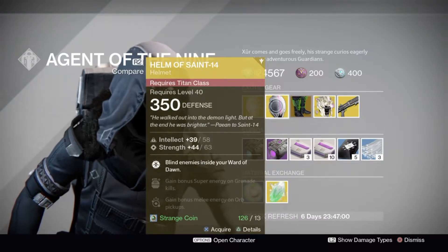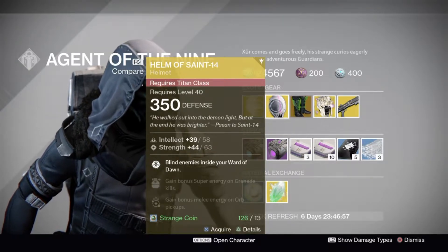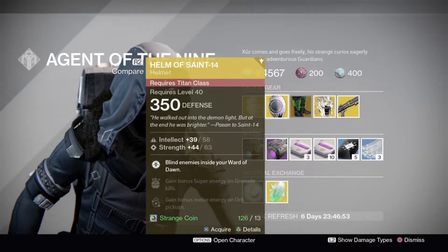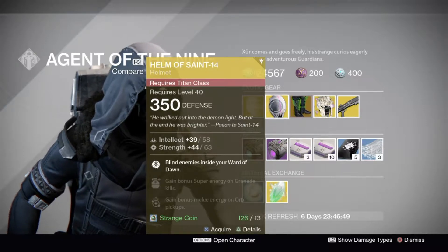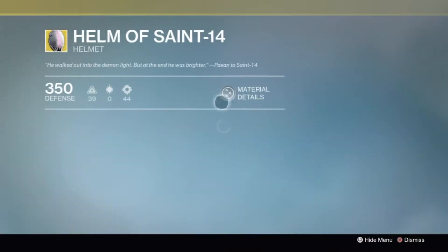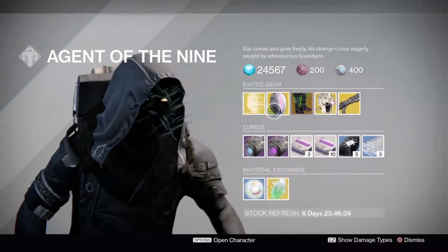What it does is it blinds enemies inside your Ward of Dawn. Basically, if you're in your bubble and somebody walks in, it's like you just threw a flash bang at them. This is a very good exotic. The intellect and strength rolls are not so good, but you can re-roll it with Twist Fate using a glass needle. Just pick it up if you're a Titan.